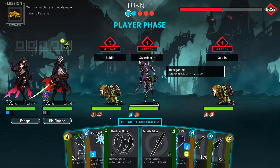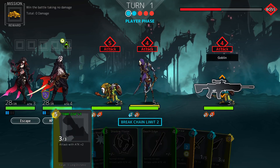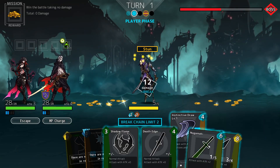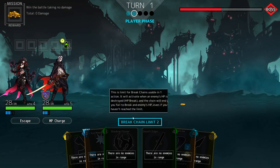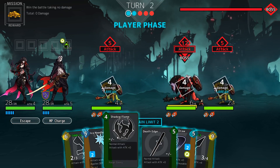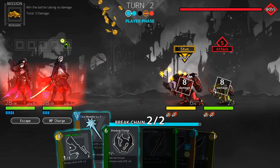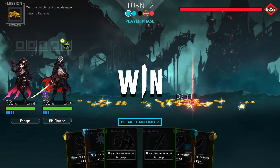Scout goblin troop. We'll start with her — this doesn't cost her any mana points, that's important. Then Edge hits up this goblin, she uses Shadow Flame, Edge goes with Nagamaki. Another set of enemies: win the battle taking no damage. We start with her, get a break, then use Shadow Flame to finish off the boss. We did it with no damage and we don't need to fight anymore — perfect.